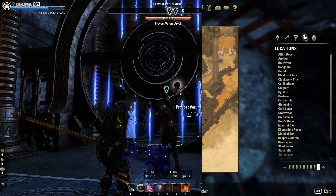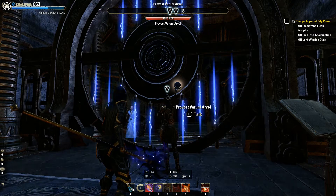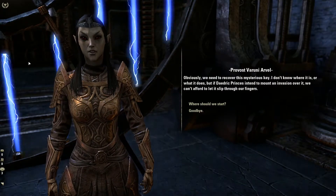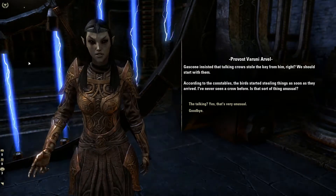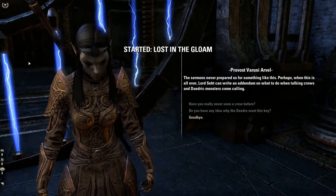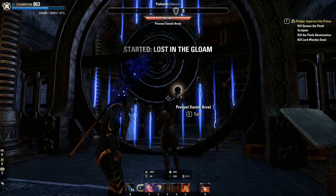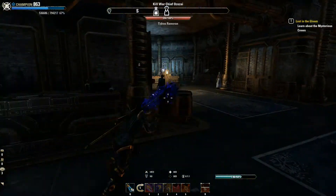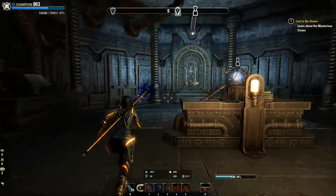I tutaj mała uwaga: jeżeli się okaże, że nie możecie przekroczyć Bramy Machine District, to znaczy, że musicie wykonać kilka pierwszych questów w głównej linii fabularnej z DLC Clockwork City, aby się tam dostać. Dostęp do tego miejsca uzyskacie w trakcie wykonywania zadania o nazwie Lost in the Gloam. Wystarczy podążać za questem i uzyskacie dostęp do Machine District.